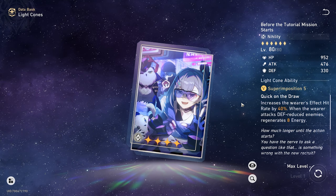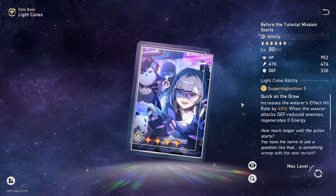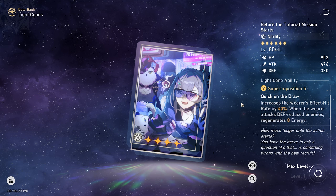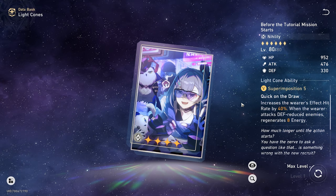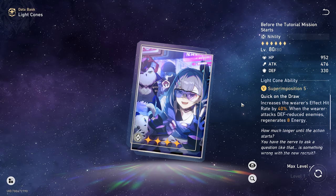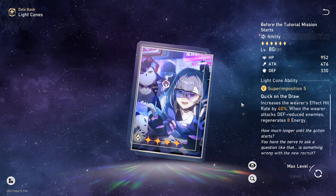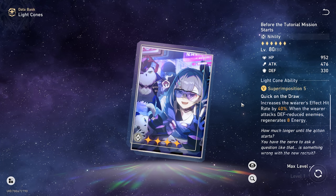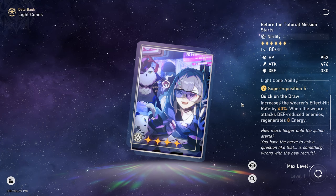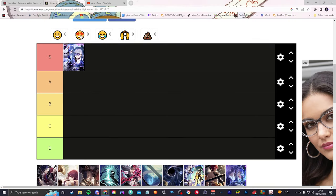This light cone at superimposition 5 allows you to, without Silver Wolf's E2, lean into her as a DPS a little bit more, which is good because she has decent damage. On top of that, when the wearer attacks defense-reduced enemies, it regenerates 8 energy. Literally by her existing, enemies are going to lose defense. This is objectively speaking her best light cone, so we'll be putting this into the S tier.